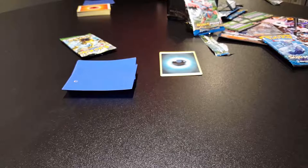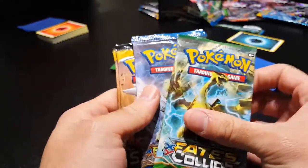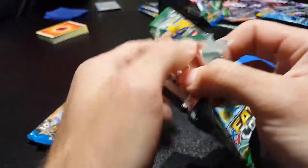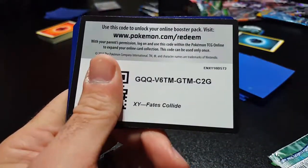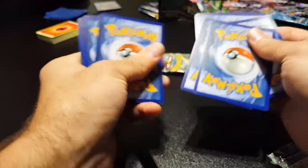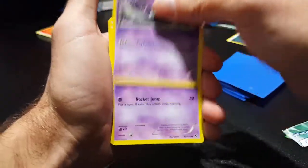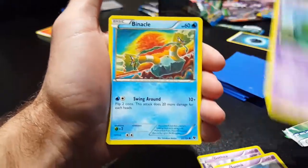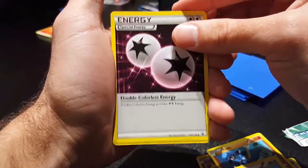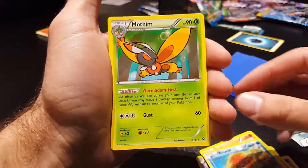All right, so that was Marty with the Arty. I'm gonna be different and do the reverse — I'm gonna do Fates Collide first. So I got a Gothita, a Spoink, a Solosis, a Stunky, a Double Colorless, Reverse Holo End, and some others.